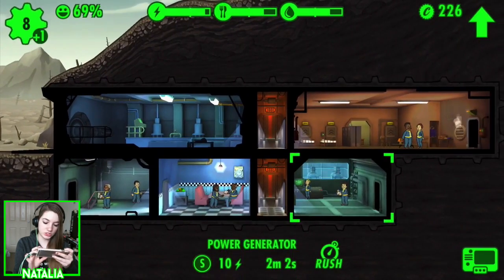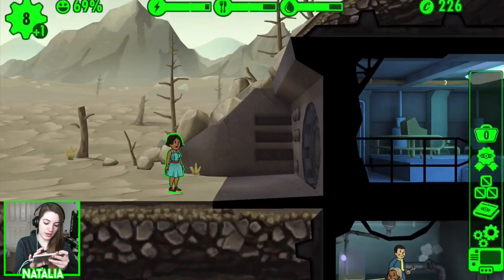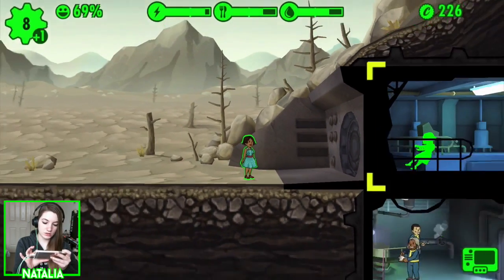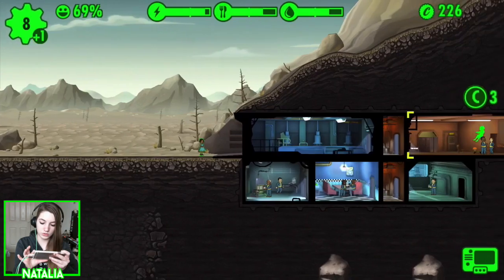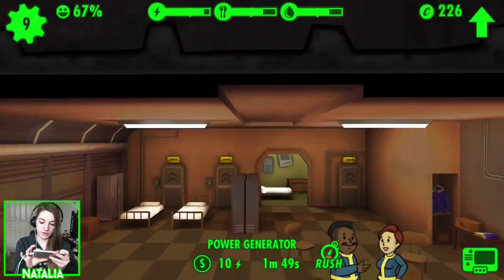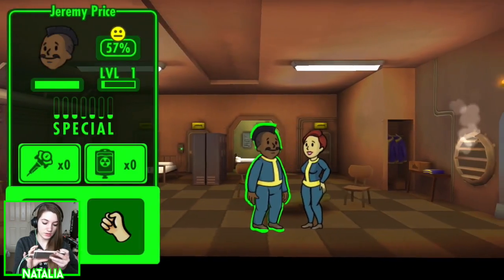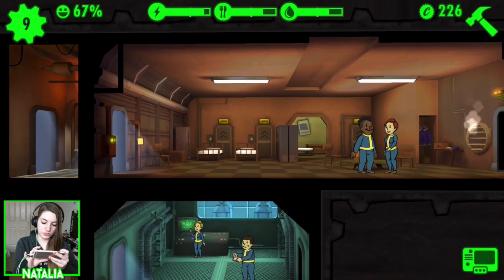Let's just rush something, because you get bottle caps if you have a successful rush. Hey Rose — how you doing? We're going to put you into the living quarters because we need some more pregnant ladies. Jeremy, you've got some work to do, mate.